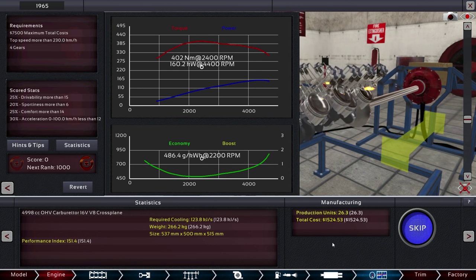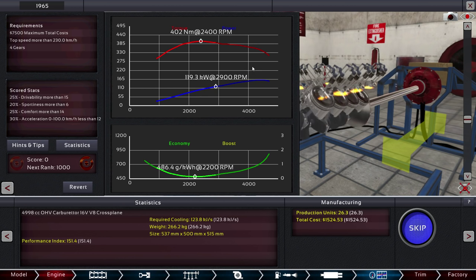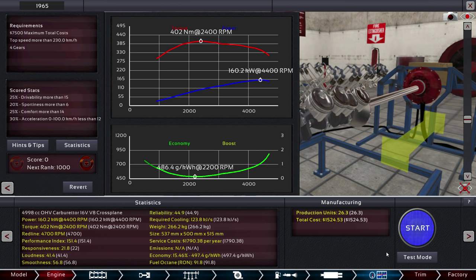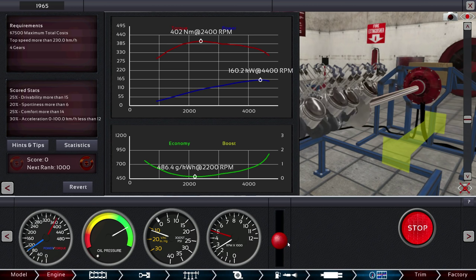We can go ahead and start the engine, get some stats on how it performs. We can watch it as it accelerates and watch the RPMs go up. There's also an actual test mode where we can start the engine and then control the revs ourselves — really get a sense of the details.